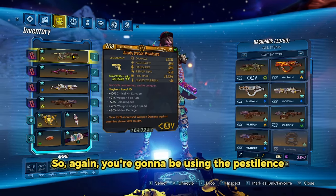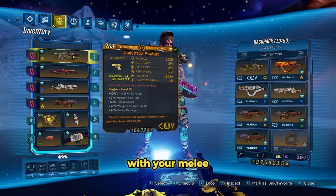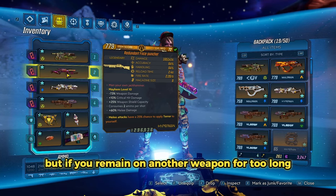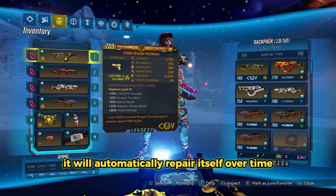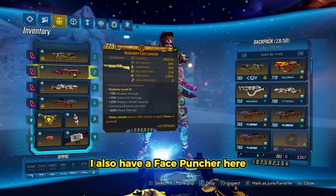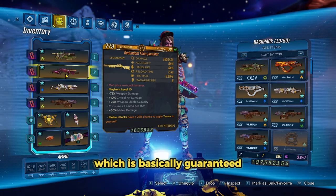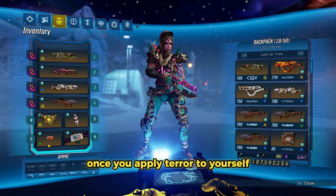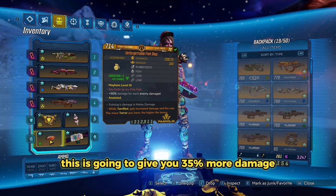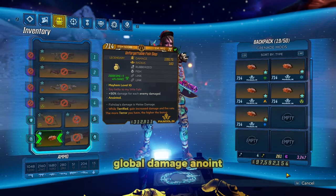You're going to be using the Pestilence — you're going to initially shoot it until it breaks, and then cancel the repair animation with your melee or your action skill. You can also cancel the animation by swapping weapons, but if you remain on another weapon for too long it will automatically repair itself, so you want to swap back within a reasonable time period. I also have a Face Puncher here with the Terror Melee anoint. This is going to give you a chance to apply Terror to yourself, which is basically guaranteed every single shot. Once you apply Terror to yourself, your Grenade anoint — which gives you damage and fire rate — will kick in, giving you 35% more damage, which is strictly an upgrade from the on-Grenade Global Damage anoint.